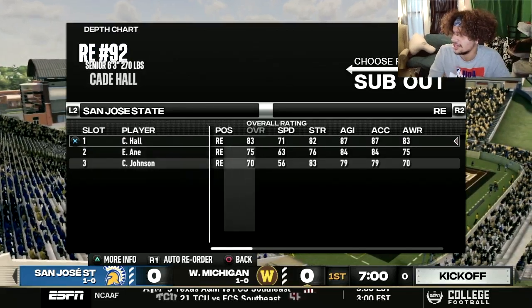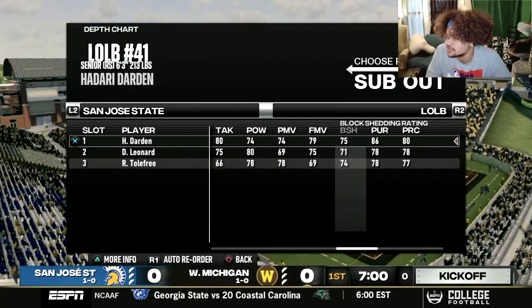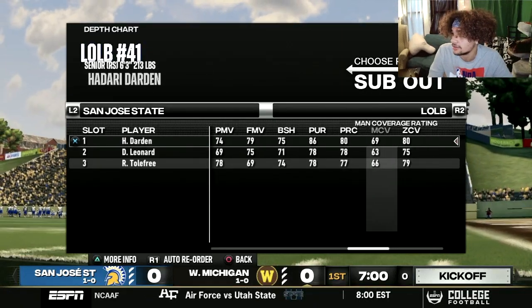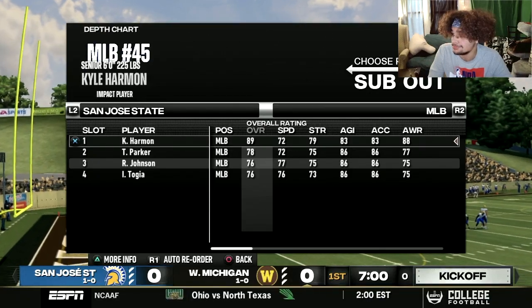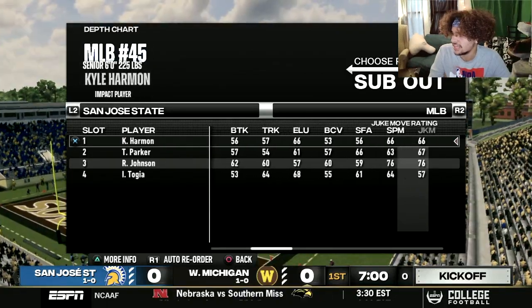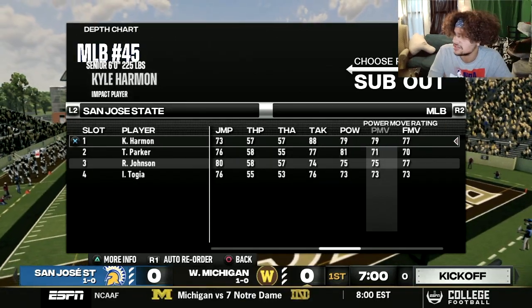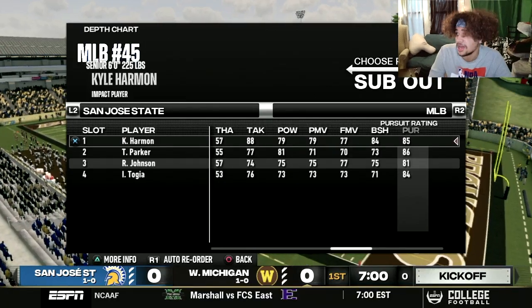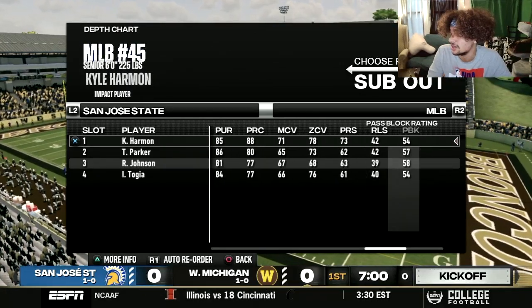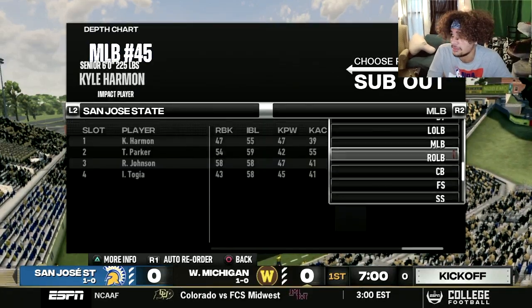Looking elsewhere, their other right end Cade Hall is a solid 83 overall. Their senior left outside linebacker is pretty decent — 86 pursuit and 80 zone coverage for a linebacker, which is pretty good. The middle linebacker is going to be the toughest matchup on this entire defense — 89 overall, 88 awareness, 88 tackle, 84 block shed, 85 pursuit, 88 play recognition, along with decent zone and man coverage. He doesn't have game-changing speed at 72, but he's still definitely going to be a problem in the middle.